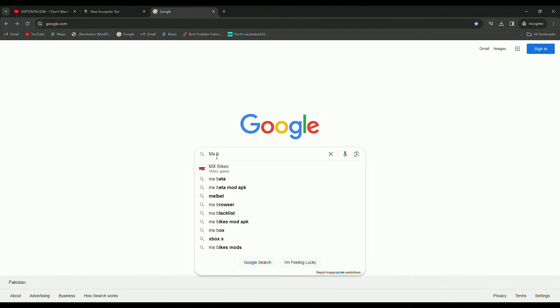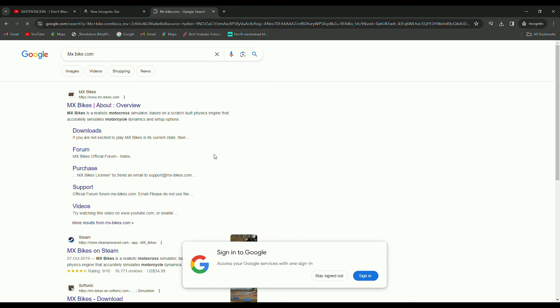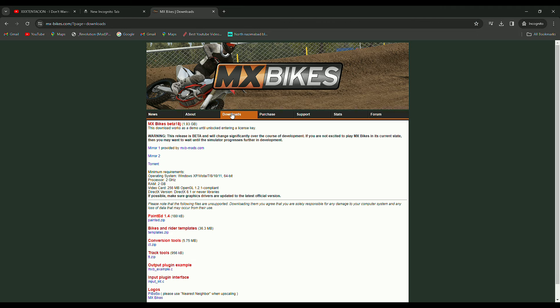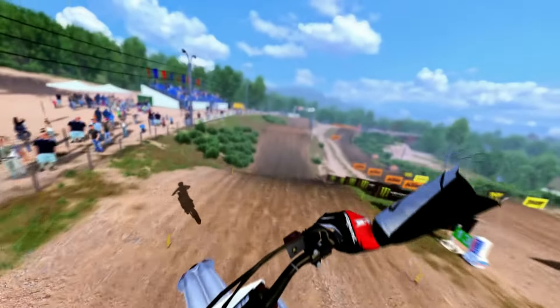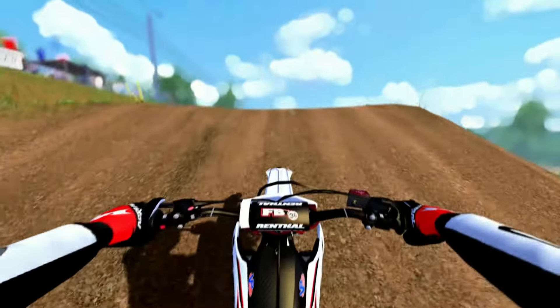First, visit the website mx-bike.com, then click on the download button. Next, select Mira 4 to begin the download. The demo offers one bike and two tracks for you to experience. Although you can't play online or mod the game in the demo version, you still get a good feel for it.